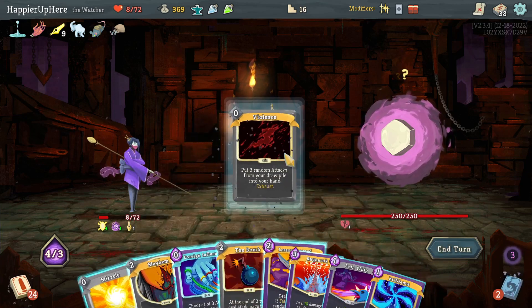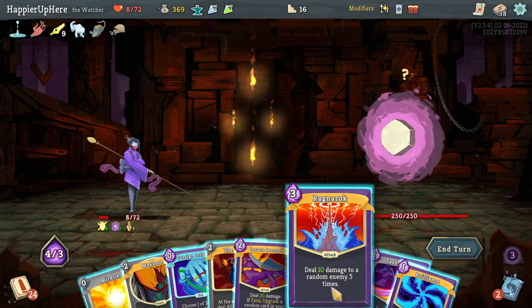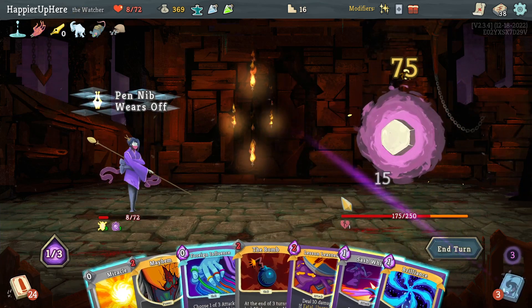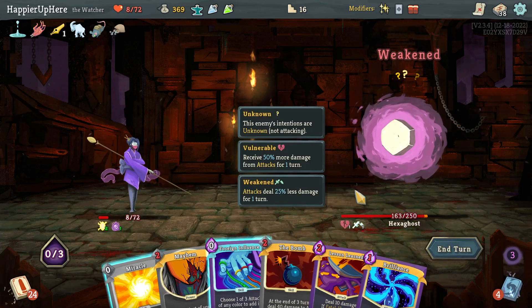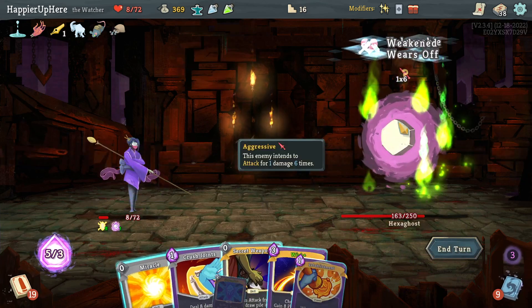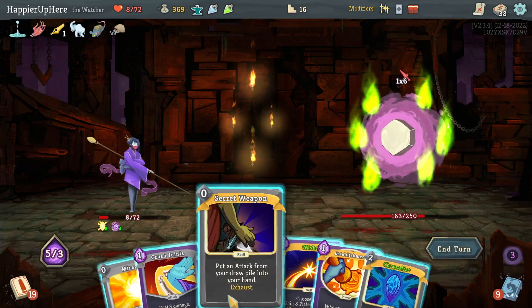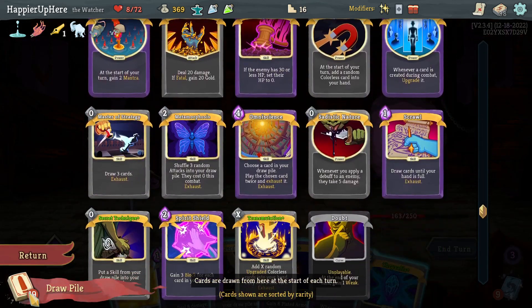Starting out with Deva Form is a pretty good idea. I'll do Third Eye — Vault is not a bad idea next turn. Then Panache, then Deva Form. Actually let's do Thinking Ahead, put Violence back, do Deva Form then Vault. Not a bad play. Do I want to do Violence? I have double damage active so maybe getting a nice Ragnarok would be good. Let's try it — 75 damage, that's not bad at all. Let's do that and then Sash Whip.